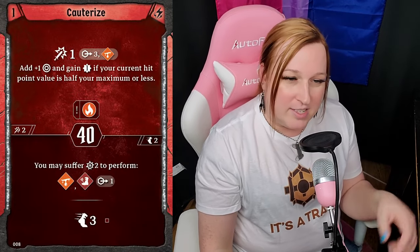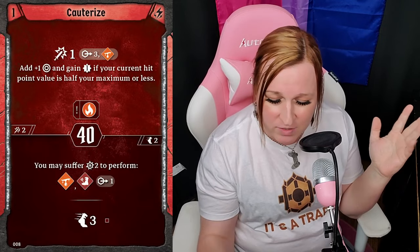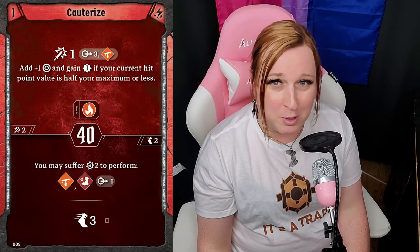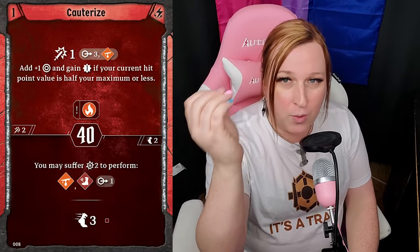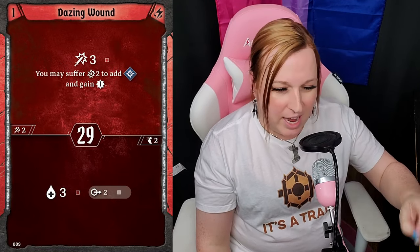Cauterize — on the bottom, you can potentially immobilize and wound an adjacent enemy, which is huge. It costs two damage, but then you move three — pretty solid card. If you're adjacent to a melee enemy you can say you're immobilized and wounded. The top infuses fire and wounds an enemy at range three — great. You also attack one on them, and if your health is low you get to do that to a second target. This gives you non-loss fire, which you need for the other fire cards.